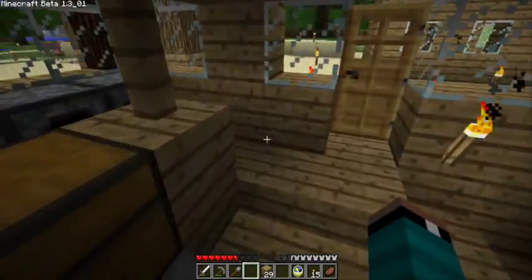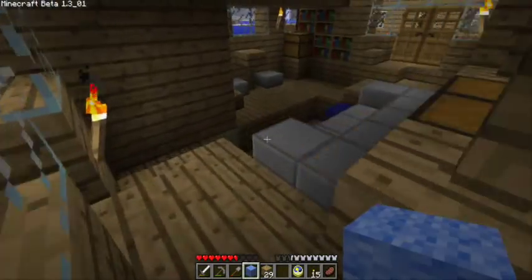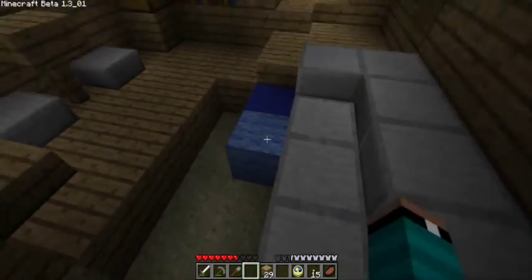The next thing we're going to do is use bone meal to make light blue. You take bone meal and mix it with lapis, and that makes a light blue dye. Then you take the light blue dye, mix it with the wool, and you get light blue wool. Let's come down here and start throwing blocks down.